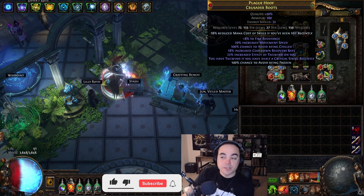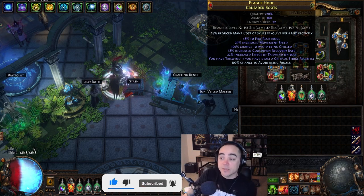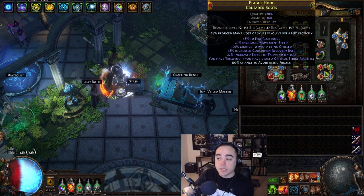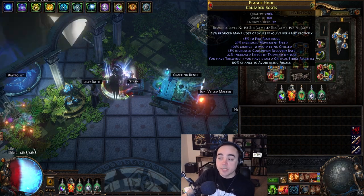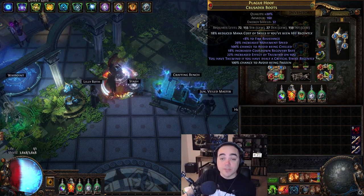Hey everybody, welcome to another new video. I just want to make a short video on how to craft double elevated tailwind and cooldown recovery boots. I crafted them for my cast on crit Forbidden Rite character and want to explain and show you why, if you go to try and buy them yourself, they're very expensive.